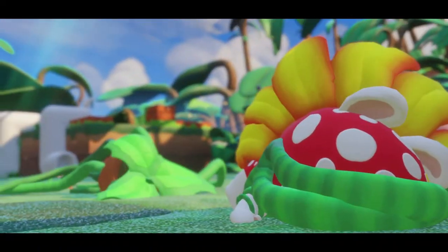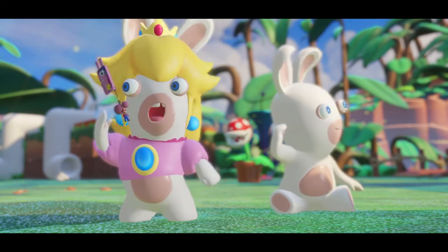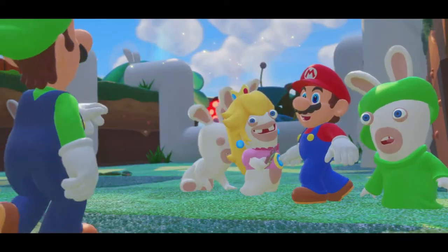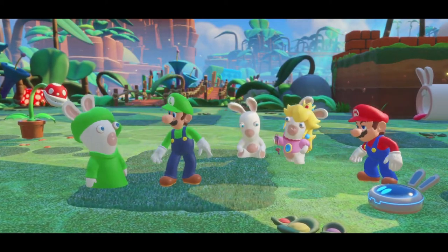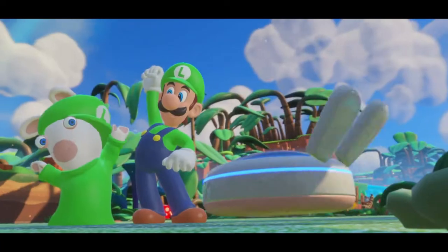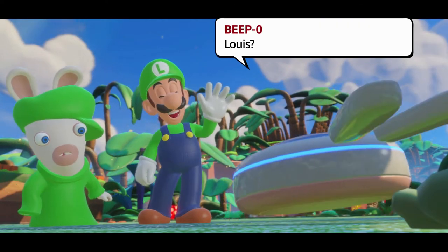Now it's going to take out the rabbit plant — and there you go! We get the ordinary normal-sized rabbit back. Now we hear Luigi's voice. Luigi has joined the team! We've got the real Luigi and Rabbit Luigi. You're the other half of the Mario and Luigi duo.